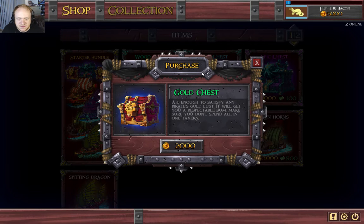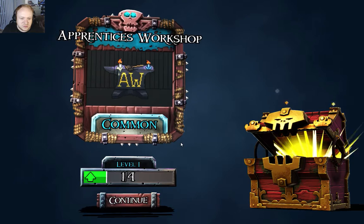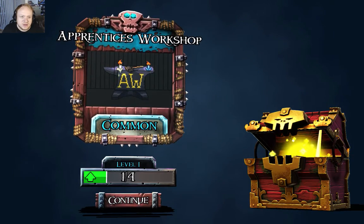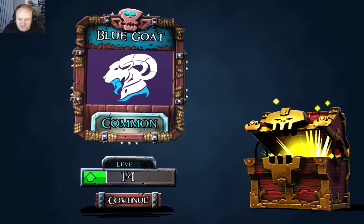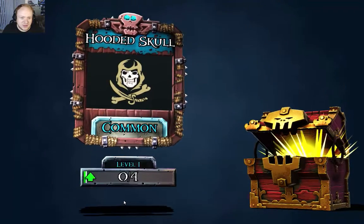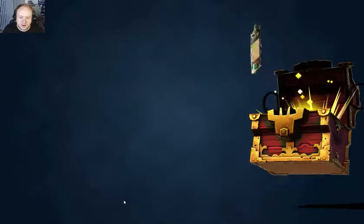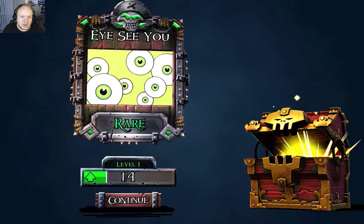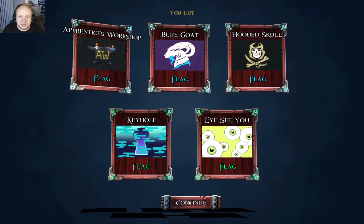Enough to satisfy any pirate's gold lust — it'll get you a respectable sum. Make sure you don't spend it all in one tavern. So they give us, let's open one up right here — an Apprentice Workshop, which is common. And we got the Blue Goats, the Hooded Skull, the Keyhole which is a rare, and the ICU which is another rare.